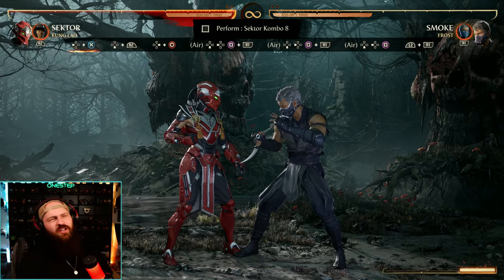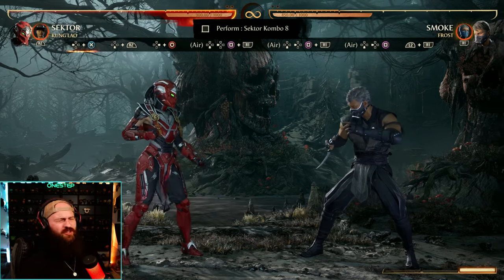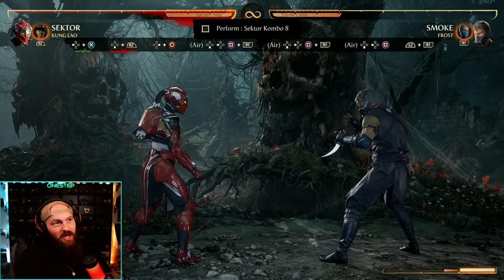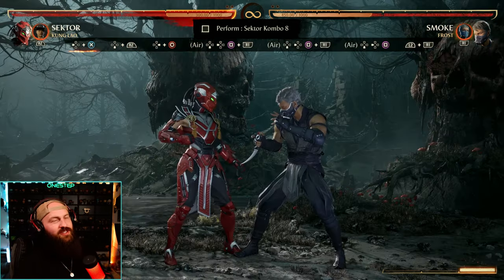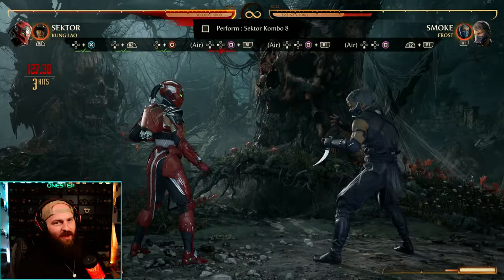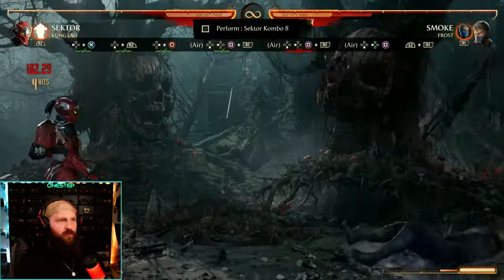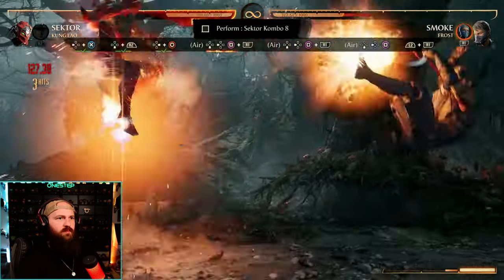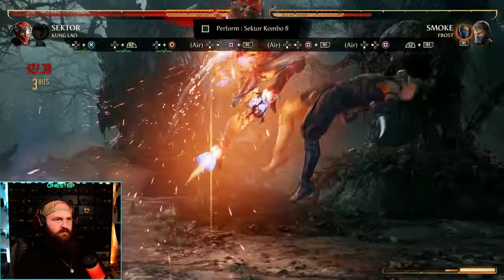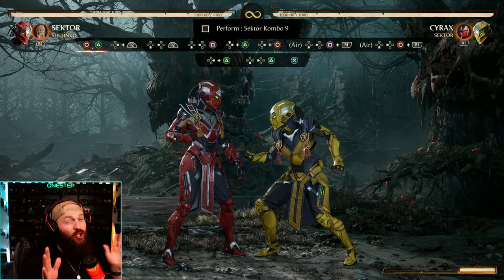Combo number 8 is probably my favorite because you do down back 1 enhanced in the air twice in a row, and then do it again non-enhanced into your fatal blow — so you're shooting 3 different missiles into a fatal blow. It's back 3, down cameo, forward 4 to put you in the air, then down back 1, down back 1, down back 1, fatal blow. Practice back 3, down cameo alone first, then add forward 4, then add the first enhanced down back 1. Do that twice — you have time to land another down back 1 after that and a fatal blow. Then try fatal blow immediately on the ground to finish.